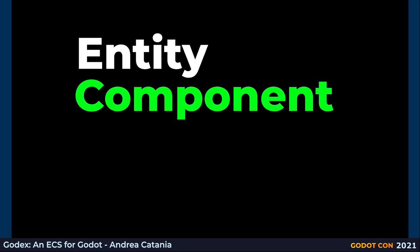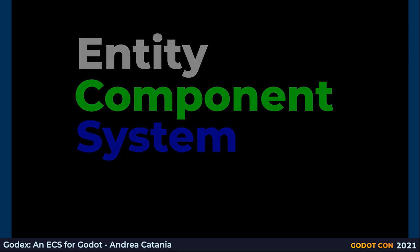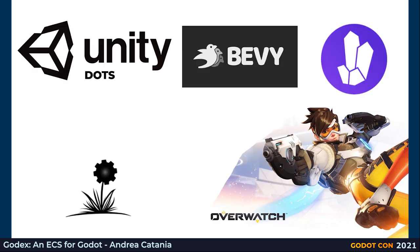Hello, I am Andrea, and today I want to talk about ECS — an acronym for Entity Component System. ECS is not a recent technology. It's taking place slowly but inexorably. It's designed to process a big amount of data compared to object-oriented, and in parallel, almost automatically. Games like Overwatch, or game engines like Unity, Bevy, Amethyst, and Wicked Engine, are specifically designed with an ECS core.